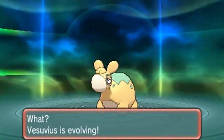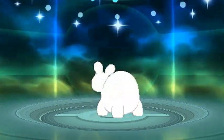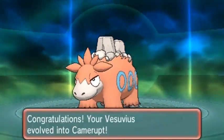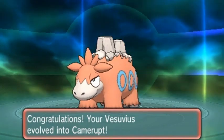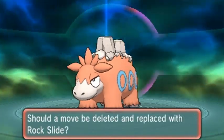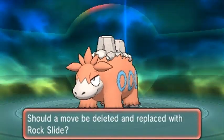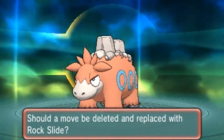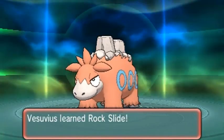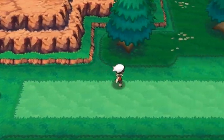Miley Cyrus has been defeated! And would you look at that — Vesuvius is finally evolving! After quite a few episodes and a few down times, Vesuvius is evolving into Camerupt — big old Camerupt with two big volcanoes on its back. It's learning Rock Slide, which is another great move. I take away Magnitude since it already has Earth Power. Rock Slide for the win!